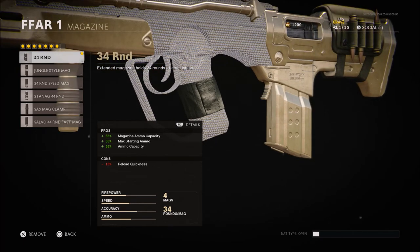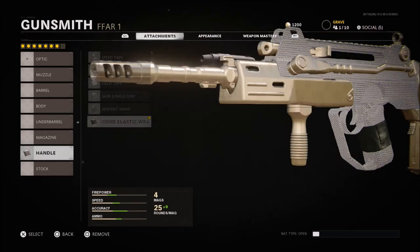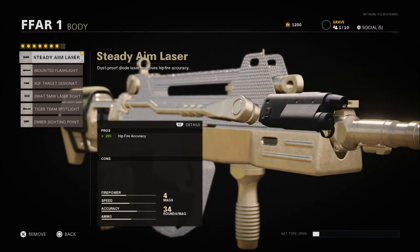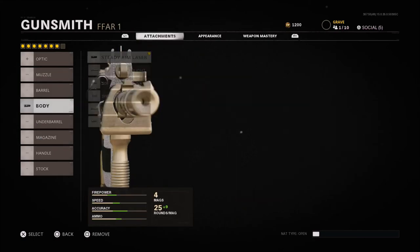When it comes to the magazine, the 34-round mag or the jungle-style mag are my two personal favorites. Everything else is going to hurt our aim-down-sight speed, which I'm trying to avoid — trying to use this kind of like a hybrid sub around domination points or in the hardpoint. When it comes to the handle, airborne elastic wrap, and for the stock, the Raider stock. The Raider stock gives us a con of 30% hip fire accuracy, but we are getting a plus 20% hip fire accuracy with the steady aim laser. Overall, the gun handles a lot better with these attachments on it.